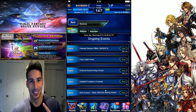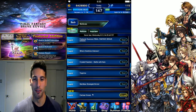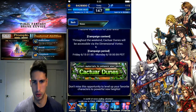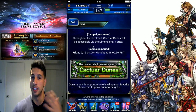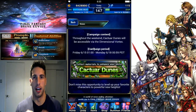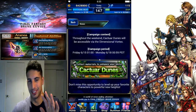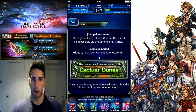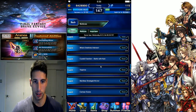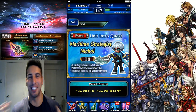This weekend we get the Cactuar Dunes, so as always if you guys are lacking some Cactuars here's your chance to get them. But to be honest, you have the raid event - as you're doing it you're gonna be able to summon those Cactuars, so try not to waste your time on this too much. But if you do need Cactuars, go for it.